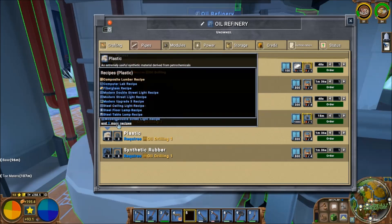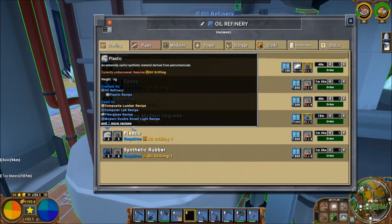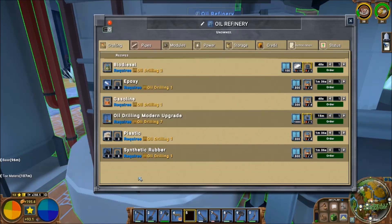Plastic was for fiberglass — yeah, plastic and glass. The fiberglass icons changed though. Anyway, this all requires oil drilling.